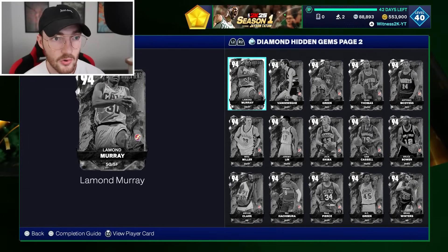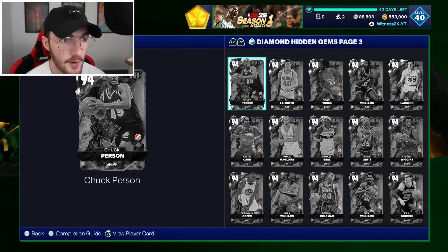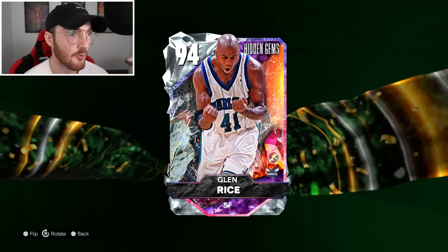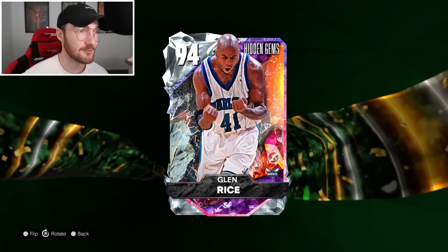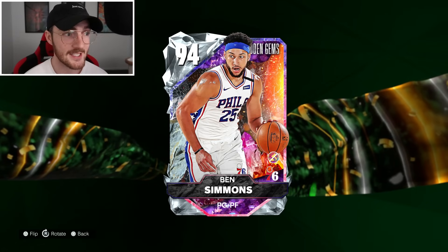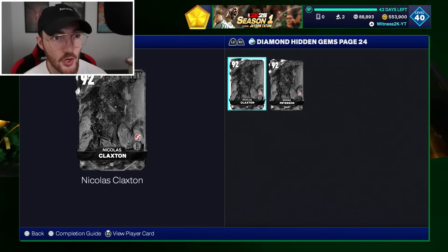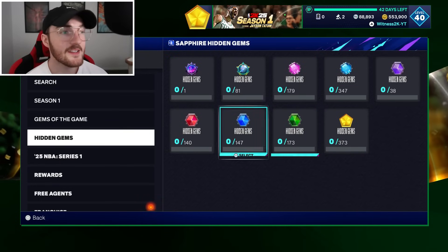There are 347 Diamonds, so if you open a pack there's a good chance you could get a Diamond card. There are some sweet ones — a Diamond Carmelo Anthony, Melo cards are always elite in MyTeam. There's a Glenn Rice with the 2K24 card art, a Diamond point guard Ben Simmons that could be very glitchy, and a Diamond Chet Holmgren who could be dangerous at seven-foot-one. There are 24 total pages of Diamond cards.